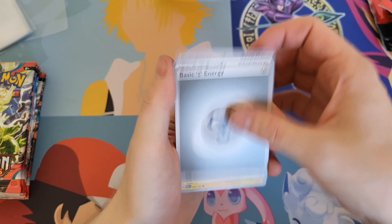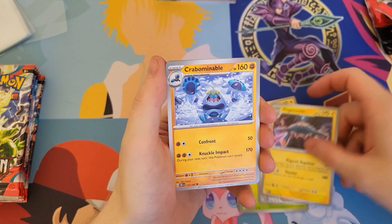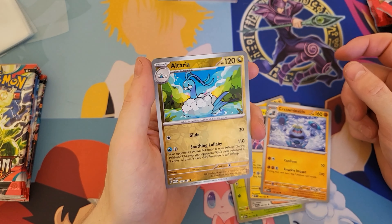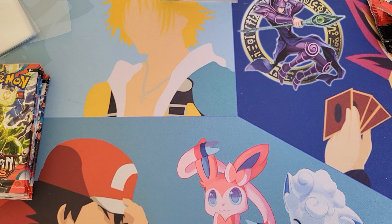We have ourselves a Metal Energy, Tadbulb, Glimit, Swablu, Oddish, Brassius, Magnezone, Crabominable again, Reverse Holo Altaria — that is really nice, that is bloody lovely. We have a Gran Bowl, and we have a Gita Regular Holo.